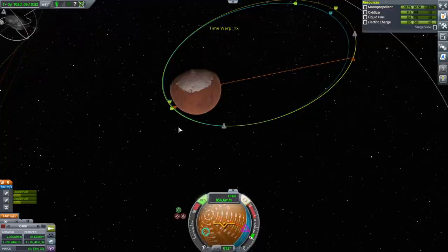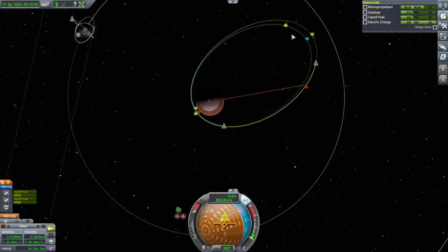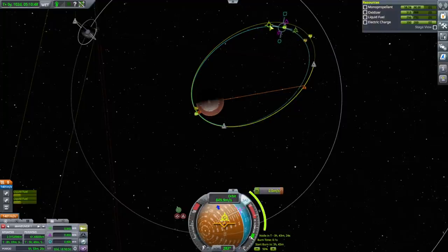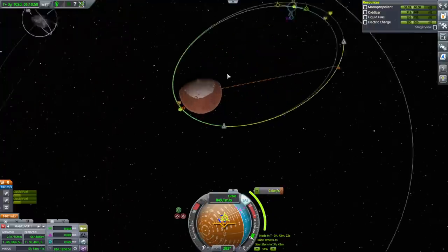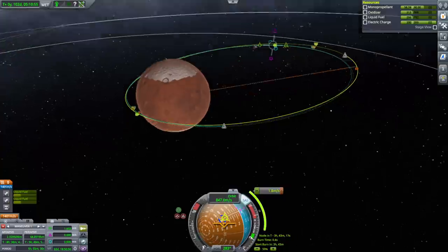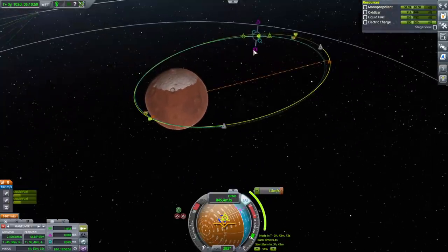We're wobbling all over the place. Maybe we can do the rendezvous in multiple orbits instead of just one. It looks like our periapsis is a little bit low there. So maybe at this ascending node, I'll boost that up and also correct the inclination a bit. I'm trying to be as careful with the delta V as possible. I don't know if I need to correct it, but it doesn't cost that much to do so.